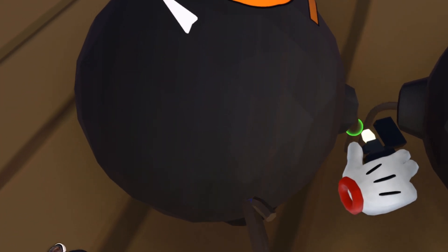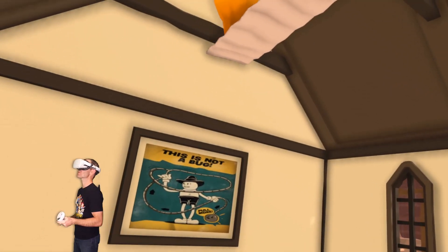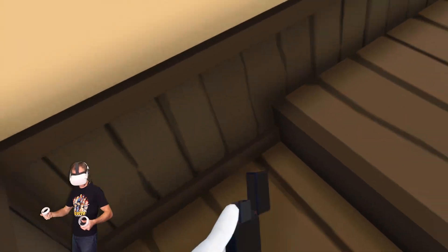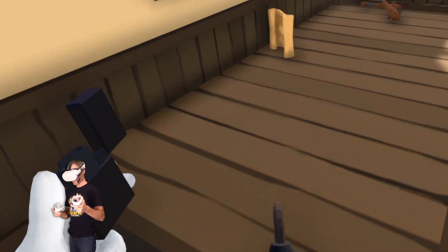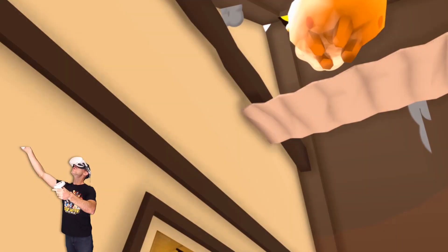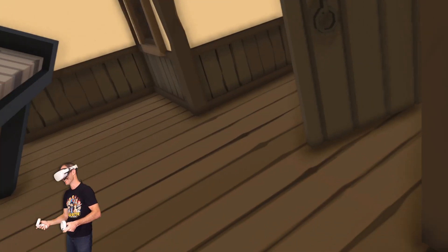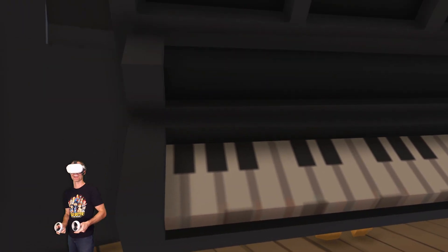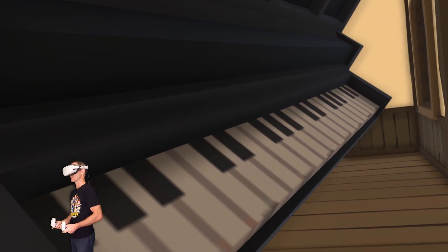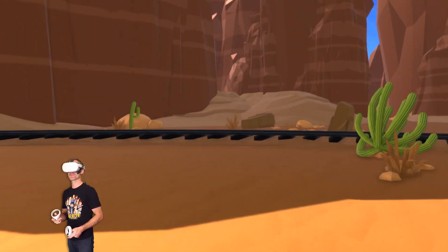Did I get him? How am I supposed to get him down? Let's throw a little bomb — just a teeny little one. Maybe I could just jump up there. I think I broke the game. A piano came out of that pinata — a full-sized piano, actually. An oversized piano. This thing is giant. Why was there a piano in a pinata? This game is ridiculous.